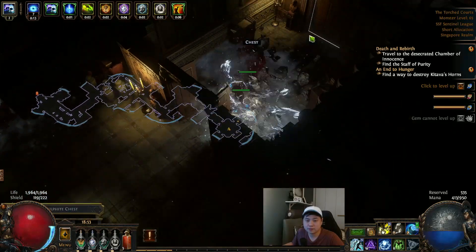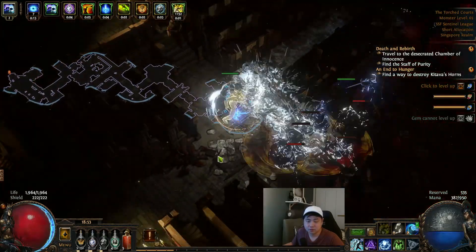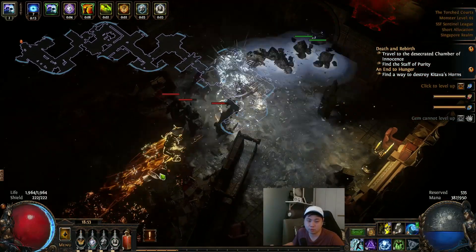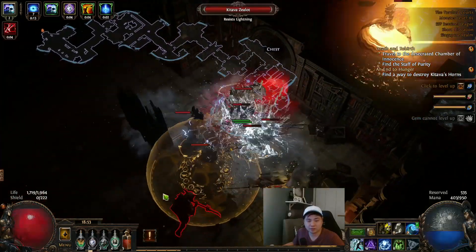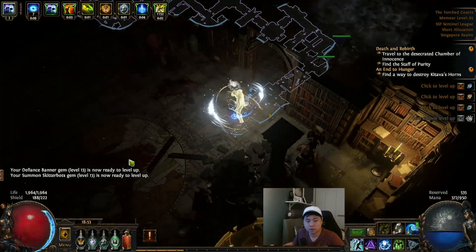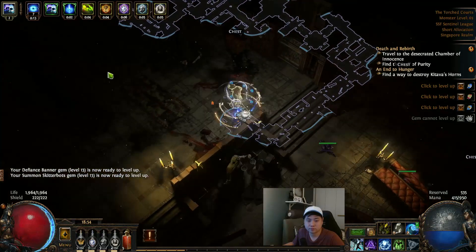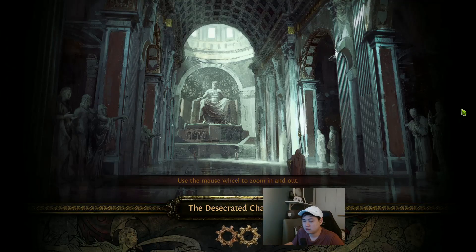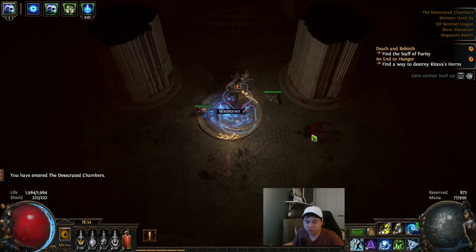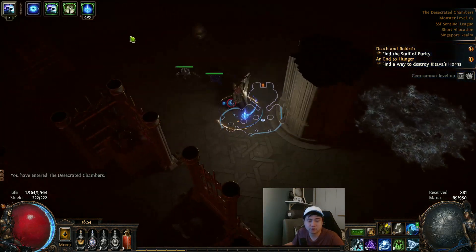Keep going downward, right side, top right — find the chest. After that, head to the bottom left. I nearly died — so thin. Take the waypoint. I'll add my Clarity — it's level 12 but never mind. Take the waypoint and keep going.